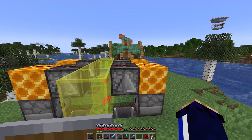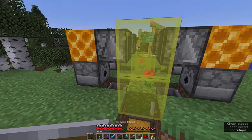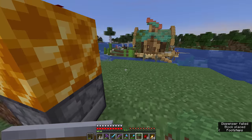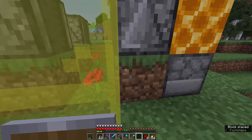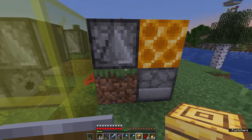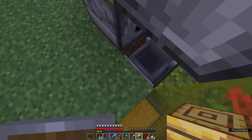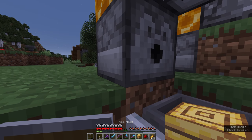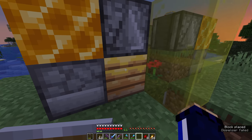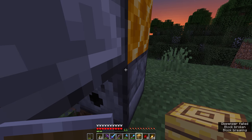As the honey level increases in the hive, the observers will detect it. No durability is lost on the shears if they can't extract any honeycomb - we can demonstrate this by putting a block in front of the dispensers. All of those dispensers ticked when we placed blocks in front of them, but there's no durability damage to the shears, so this looks like we're onto a winner. We're going to place a bee nest in this spot, and the bees have not left the nest. We can hear them working, which is a very good sign.